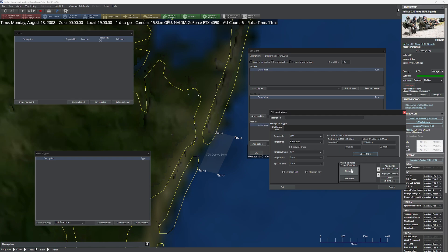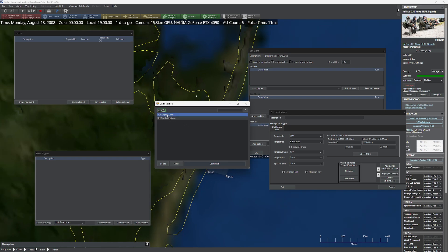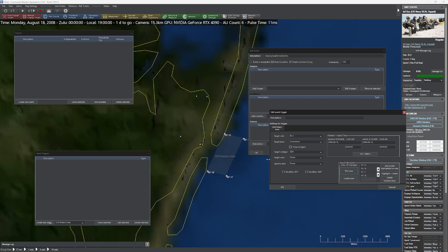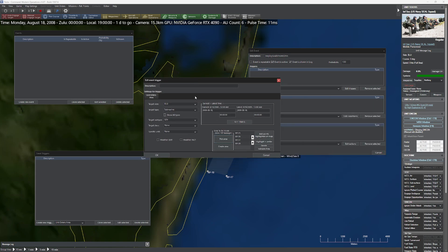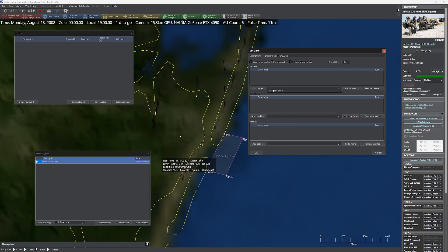So now if an SDV enters this zone, we're ready to go. The trigger is set: SDV enters zone. I'll add that as a quick trigger and clean things up.